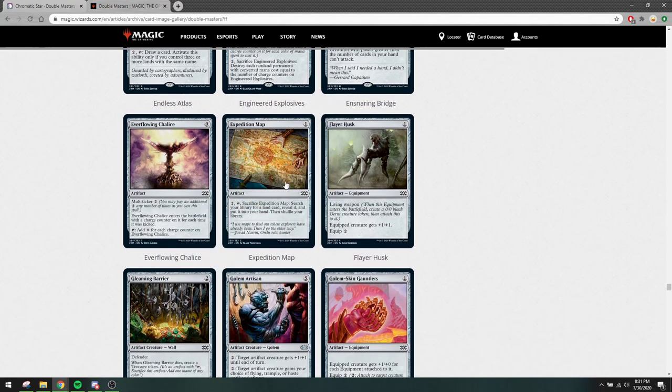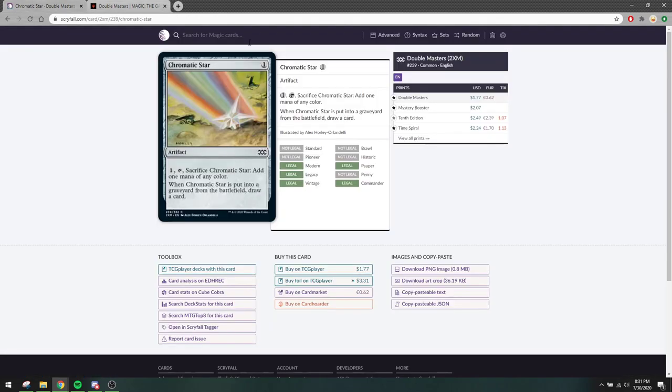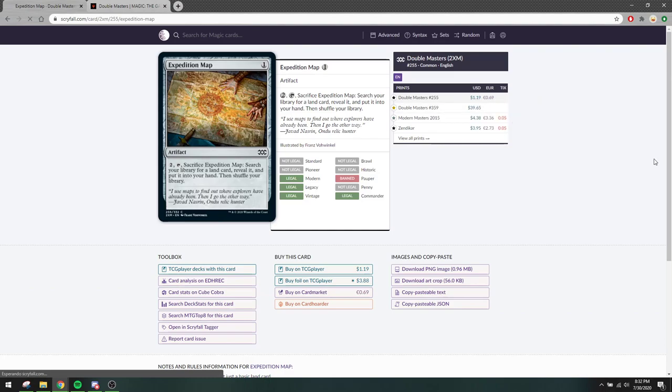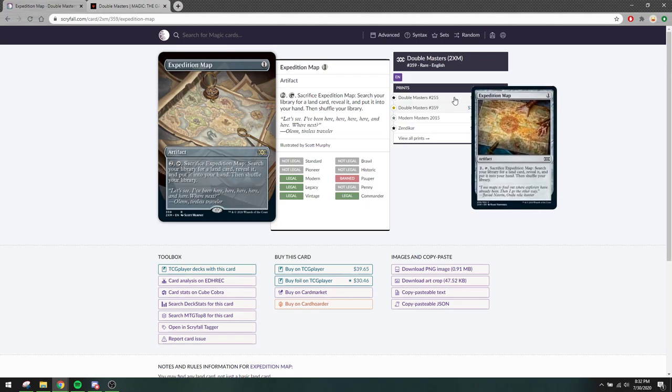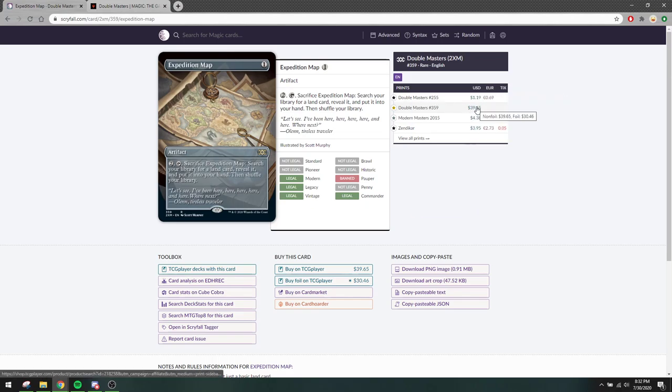Expedition Map is a reprint, but it was banned. Interestingly it has showcase art, so if you play this in some variation of Pauper that doesn't care about the ban list, then you can play this card. The art is gorgeous and it's going to cost a lot of money.